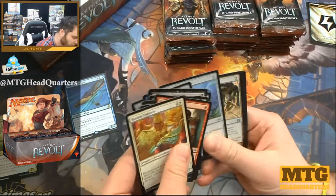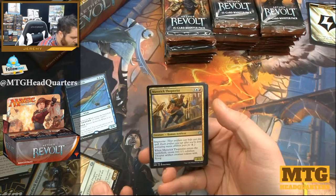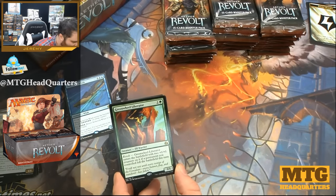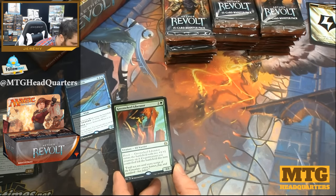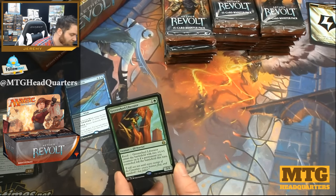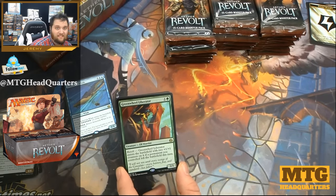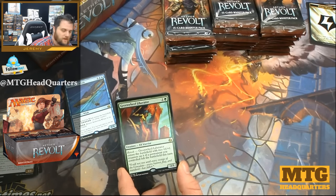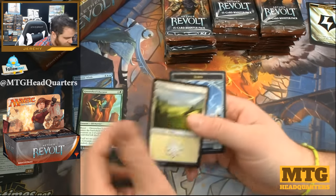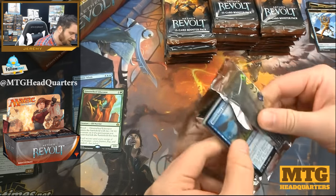It seems like the pre-release side of packs are always extra spicy, so maybe this box will be extra spicy — it's hard to know for sure. Daredevil Dragster, Aerial Modification again, Maverick Thopterist, and we have Green Wheel Liberator — two mana, two-one. With revolt, when it enters the battlefield it gets two one-one counters on it if a permanent you control left the battlefield this turn. That seems pretty good in response to removal, second main phase, or trading in combat. A four-three for two is pretty good. We have a servo token and a land.